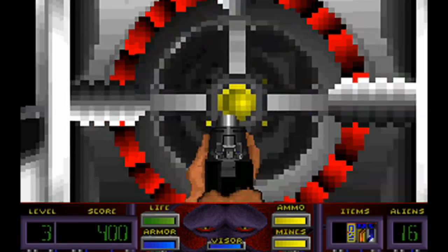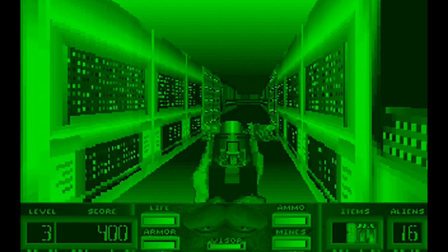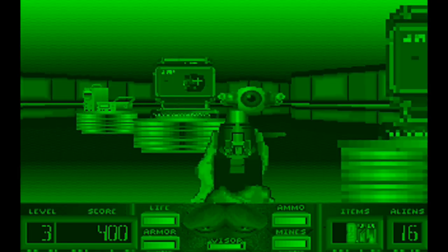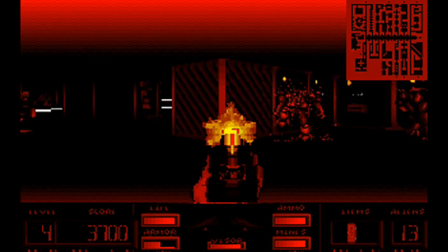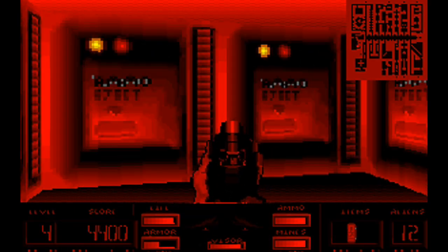It gets even crazier once you get the night vision and infrared visors. Night vision is pretty much what you would expect, allowing you to see the lurking danger in dimly lit areas. Infrared is friggin' awesome, though, and lets you see some of the deadlier aliens which are invisible to the naked eye. Plus, it makes me feel like I'm a Terminator, and that's always a good thing.